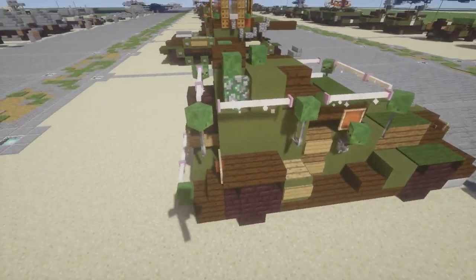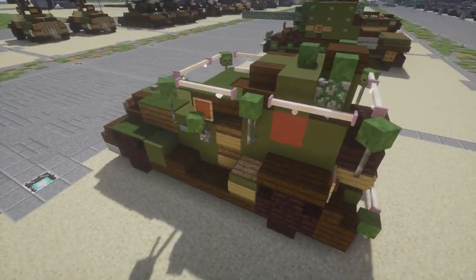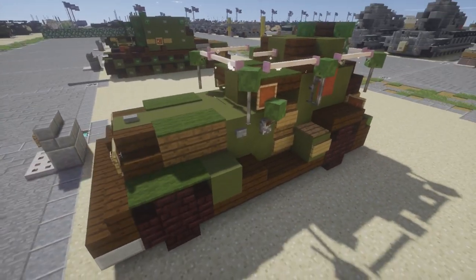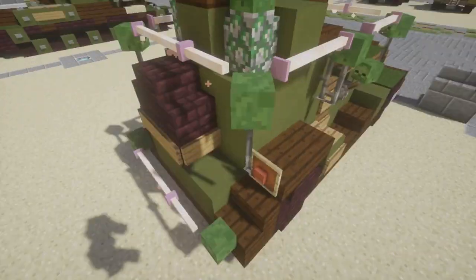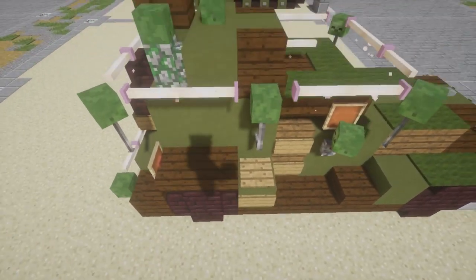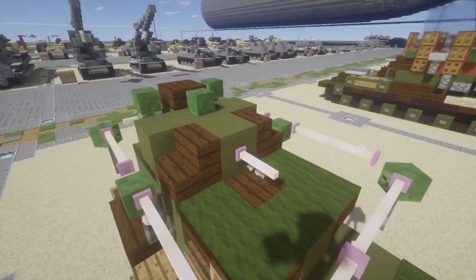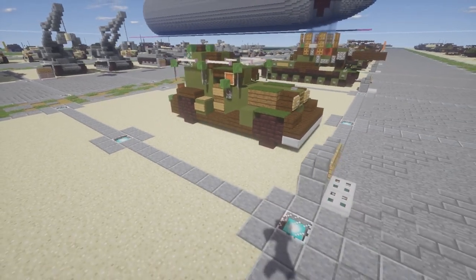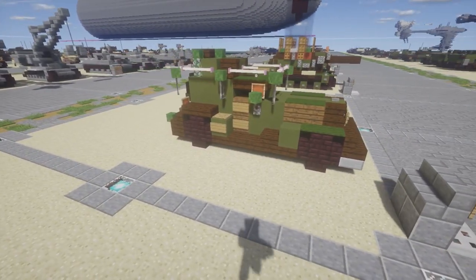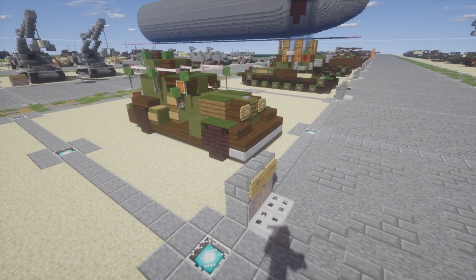One interesting thing about this vehicle is it had this line with a little rack system that ran all the way around. I'm not 100% sure of its exact purpose, but I went ahead and included it — it can be easily removed or added on. We also have the turret on top with the 7.62mm machine gun. That's pretty much it for the BA-20 — a nice, simplistic armored car that will make an awesome addition to the Soviet line of vehicles.